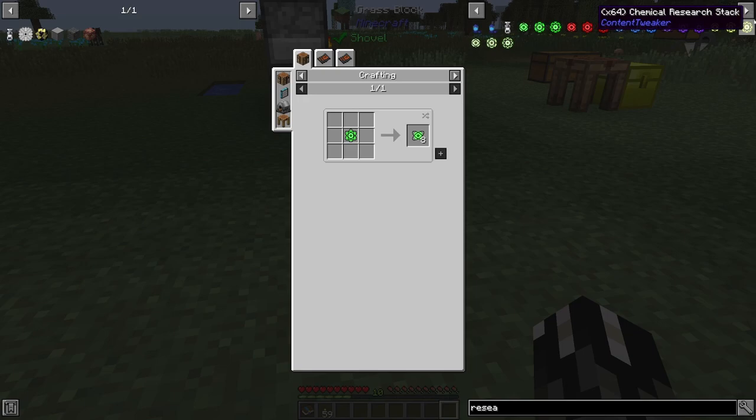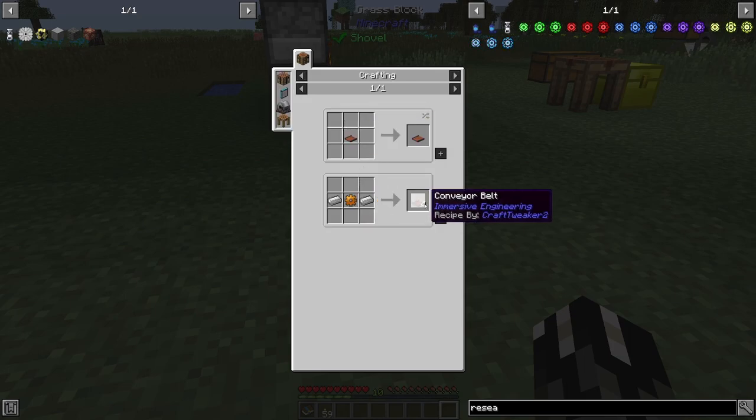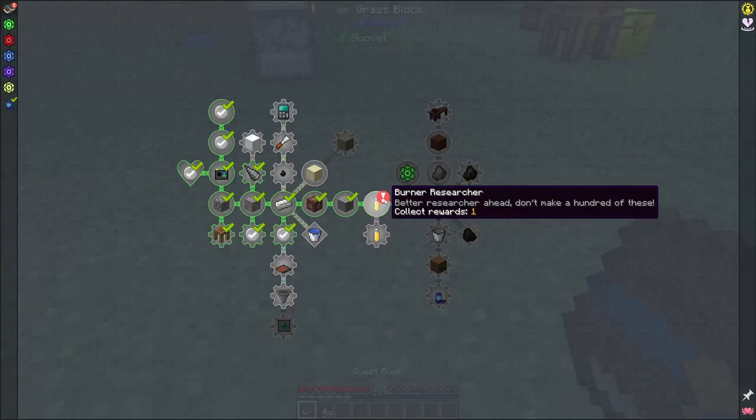We now have a burner researcher and an electric researcher — this is the burner version where you put in coal or charcoal. It's going to ask for iron plates and a conveyor belt, and each one of those will give you one research. A conveyor belt is just that — and I got the blueprint thing! Iron plates are just like that for now — leave that as a recipe reminder. You can use the engineer's hammer but you burn through it pretty quick.